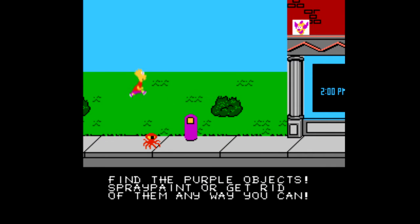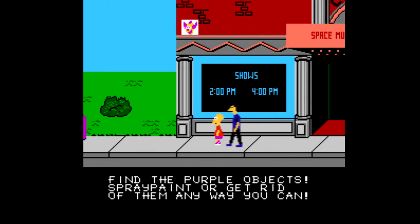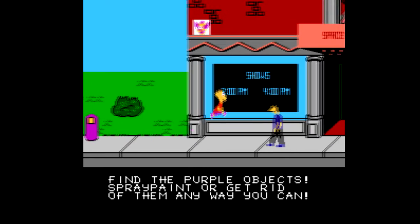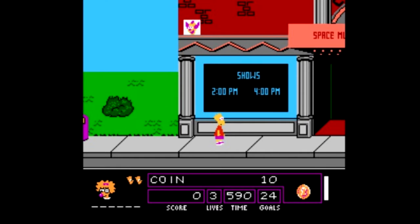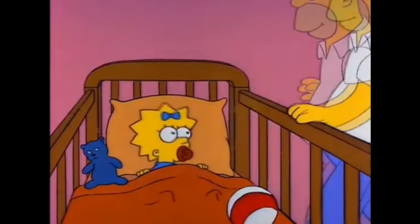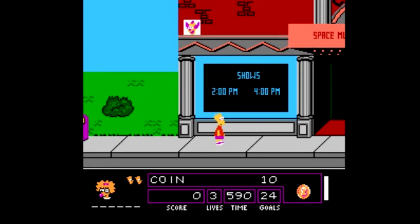Let's look at the gameplay. He moves pretty quick, the jumping's okay somewhat. He just jumped really high when he jumps on a garbage can. On the bottom left of your screen you'll see a head with a picture of a Simpson. It looks like Maggie, and then you see two Bart heads which is your life.